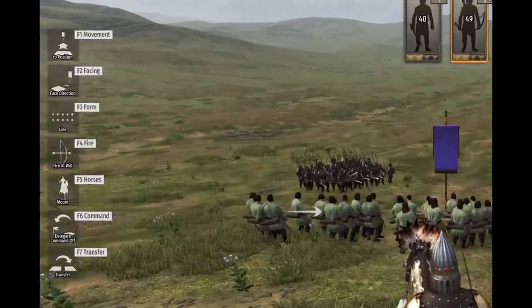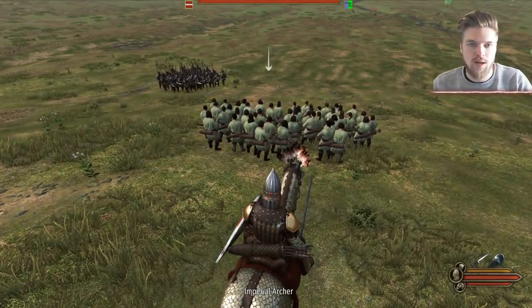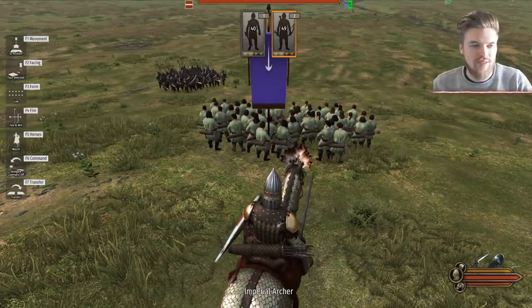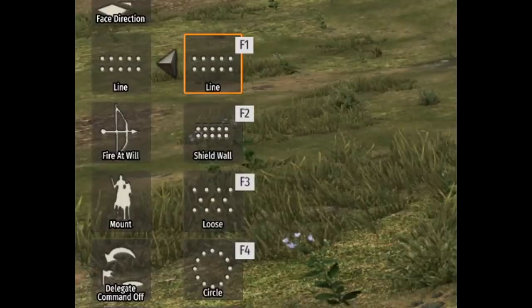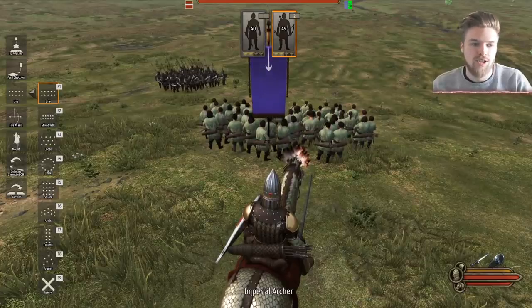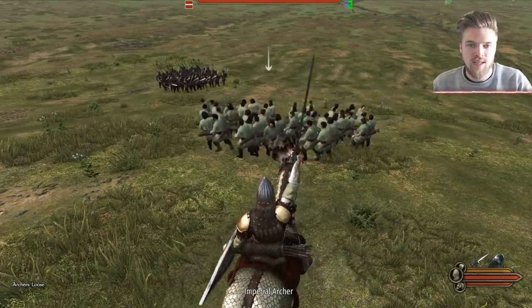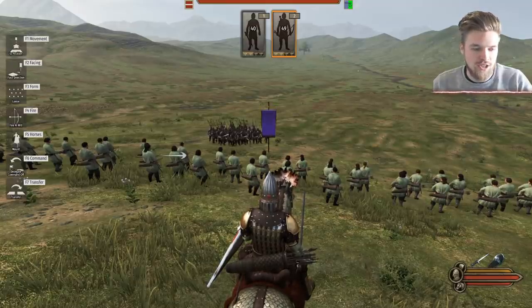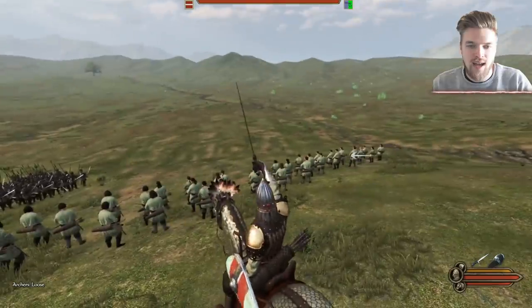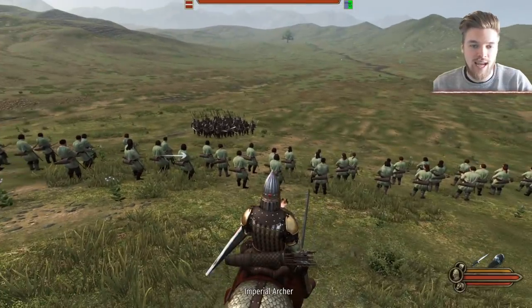Next, put your archers in a formation. Select your archers by pressing number two, then press F3 to choose their formation. Currently they're in the default line formation, but I always put archers in loose formation — just press F3, F3 and that's it. Now every single archer has visibility and can shoot at the enemy.